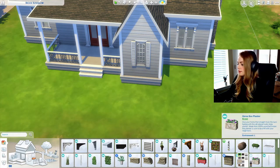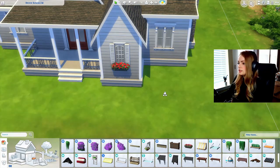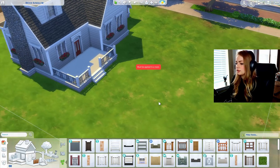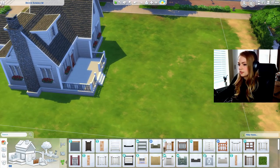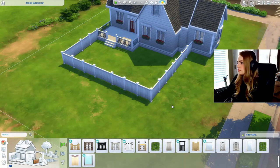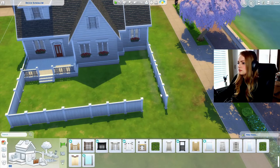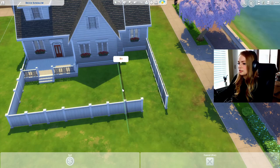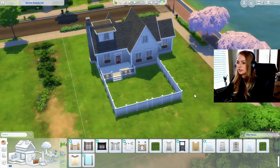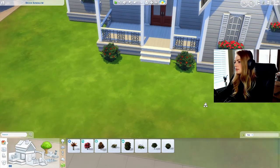I want to get a window box with red flowers. I'll go into debug since it definitely has more options. I want to make a backyard but with a different, taller kind of fence — maybe this one. I'm not sure if I want to bring it all the way to the edge or stop right here. I think I'll have some trees over here, then come back to the landscaping later.